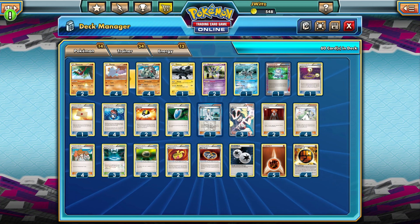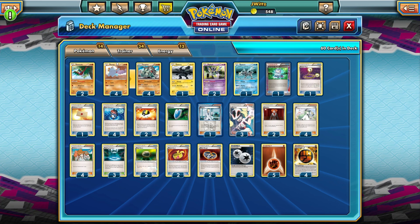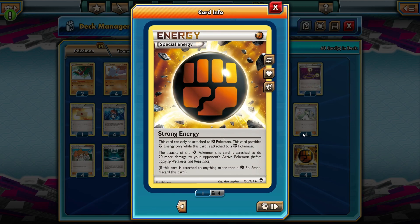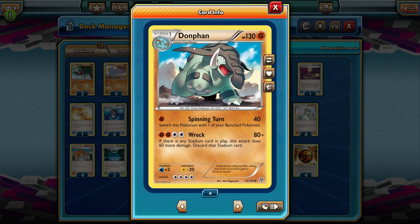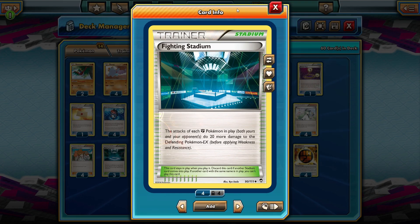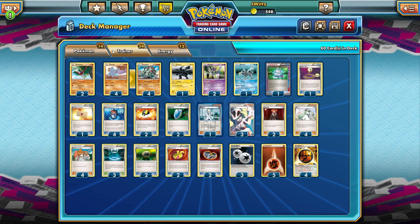Today we are taking this deck and adding some new cards from the Phantom Forces set. For those who might not have seen this deck before, it revolves around Donphan. It's an uncommon card and doesn't seem impressive at base value, but there were a lot of fighting support cards that came out in Furious Fists that aided it. The idea is you use Donphan's Spinning Turn to continually switch with a bench Pokémon for one energy, and that can deal a ton of damage when combined with Strong Energy and Fighting Stadium.